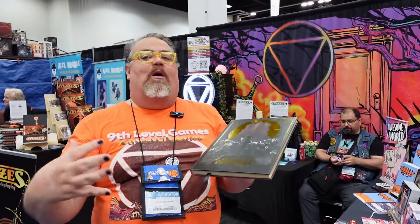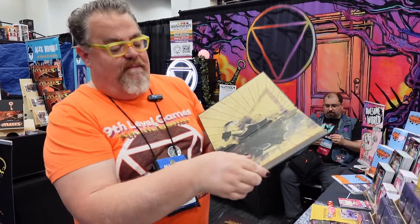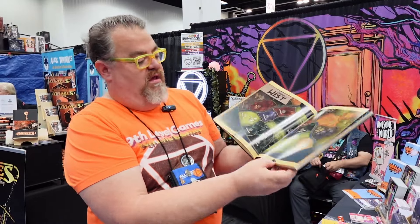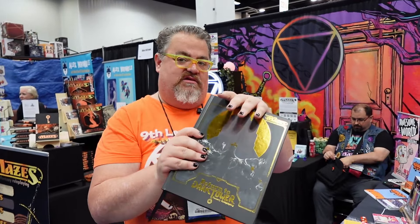We say Mazes is our sword and sorcery game — it's our Conan, our Robert E. Howard. And this is Lord of the Rings. This is the big evil that has all the power and we have to raise up equal. All the information for the game is in here. It also comes with a copy of the map. This is everything you need to play the game, and it's fully compatible with Mazes — so everything in this can be used in your Mazes game, and you can use Mazes to expand your Return to Dark Tower game.